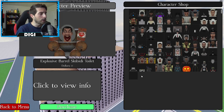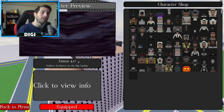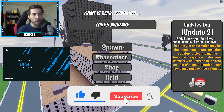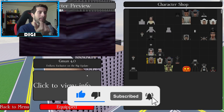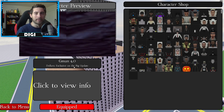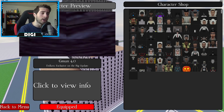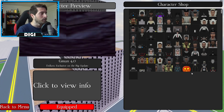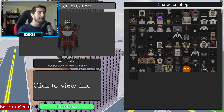First off, the GMan 4.0 — yes, it is out, you can equip it, but you can't spawn as him. It's gonna be for an event, an exclusive on the big update. Just letting you guys know, you can't become him — he's there, but you can't be him.